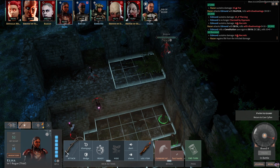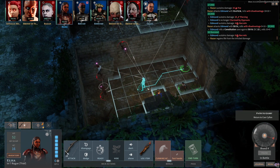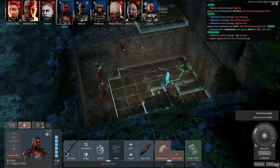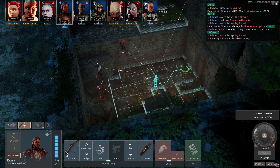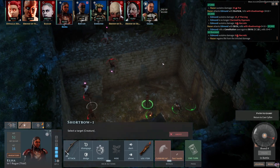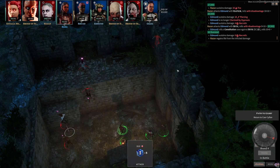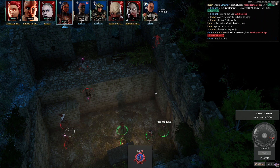At least Edmund wasn't drained. Is Edmund still charmed? No — Edmund is no longer charmed! Razan uncharmed him for me by attacking. Elisa needs to move to where she can get a shot on Razan — she's going to move into the middle of the room. Firing at disadvantage — that's a natural one, very bad luck.